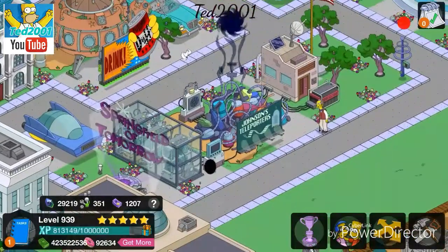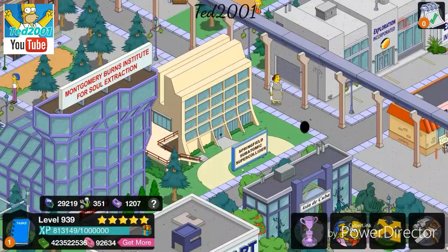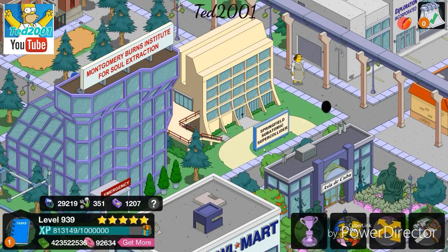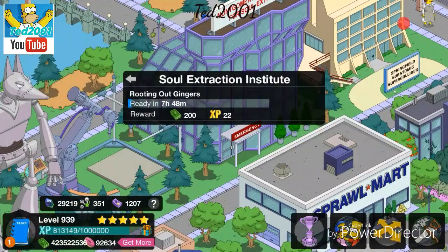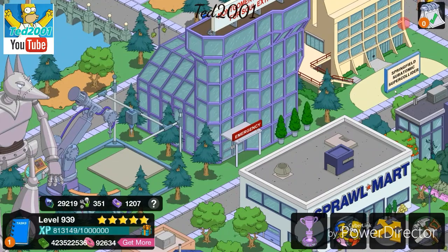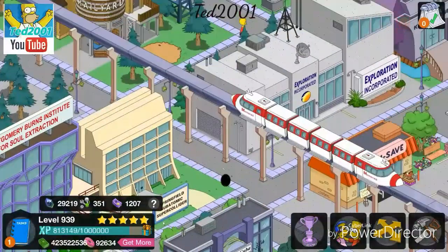Here we go - this is the building I got, and it is a Superglider. It has been in the game before, and there's the black hole - once you get this building you do get a free black hole. I just saw it in the store the other day and thought, let's get it! So now I've got two black holes.